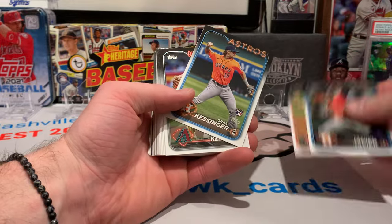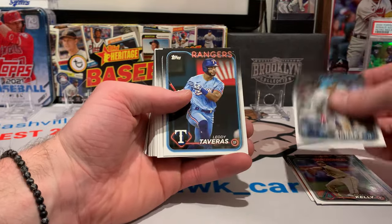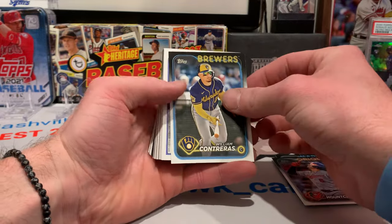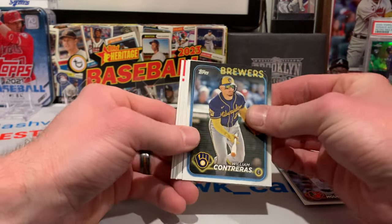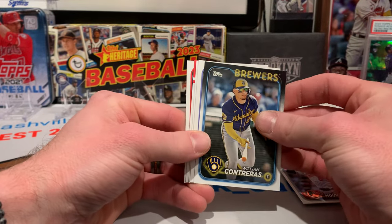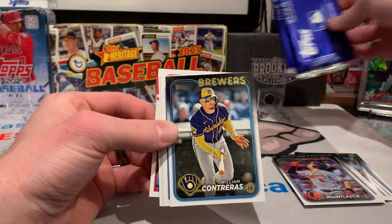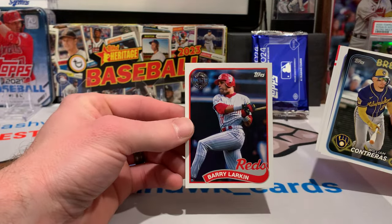I have heard that all of the cards are going to be flipped right side up this year. There are some new parallels. Let's put our silver packs here and pull from the back. We've got the 89 design this year — I think these look sweet. We've got Barry Larkin.